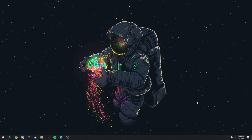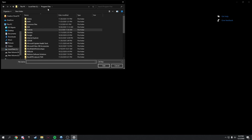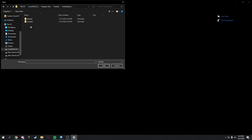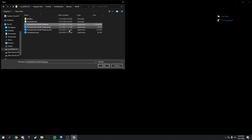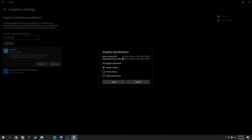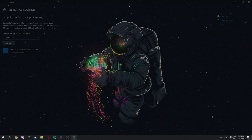Now, give your GPU maximum priority for Fortnite. Search 'Graphics Settings' in Windows, click Browse, navigate to your Fortnite installation folder — Fortnite > FortniteGame > Binaries > Win64 — and select FortniteClient-Win64-Shipping. Click Add, then Options, select High Performance, and save.